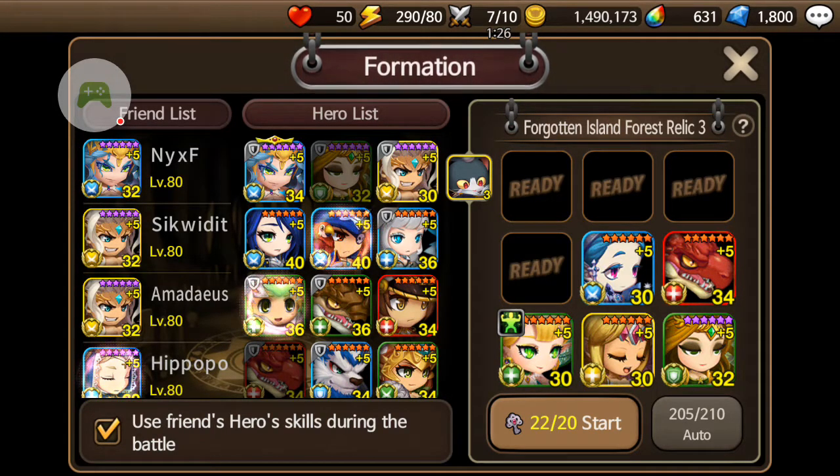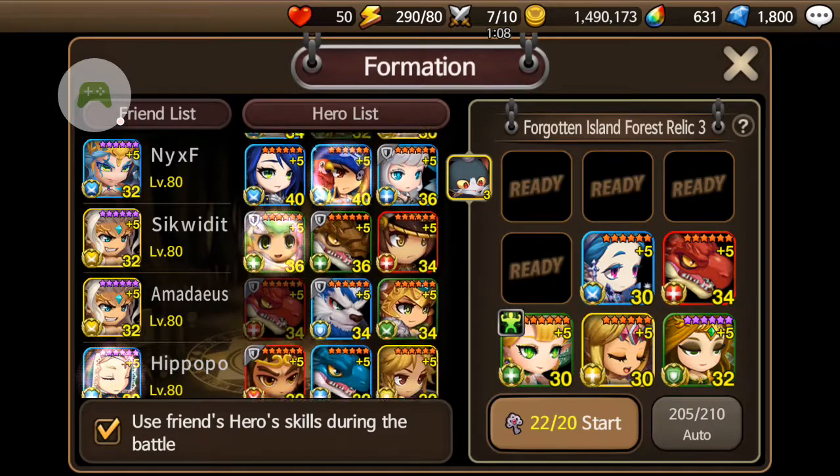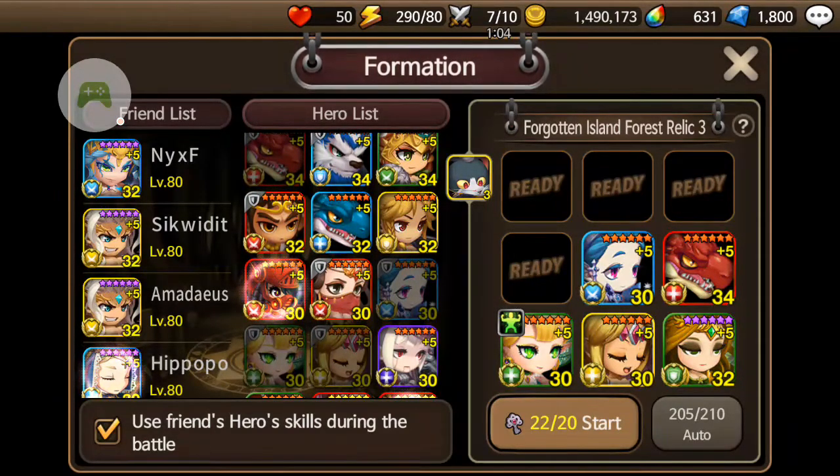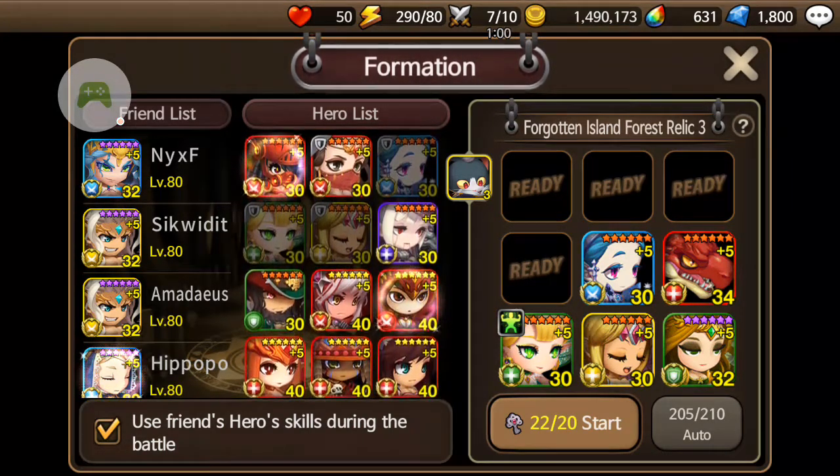Another way, if you want to RNG it, is if you have a revive gem — everyone keeps those hidden somewhere. You could put that on like a Fermata, and that would revive you. But if you're relying on a revive gem, it's probably safer to just go with level two. I'll make videos on the other ones, but relic three was really important because a lot of people are having trouble with it.